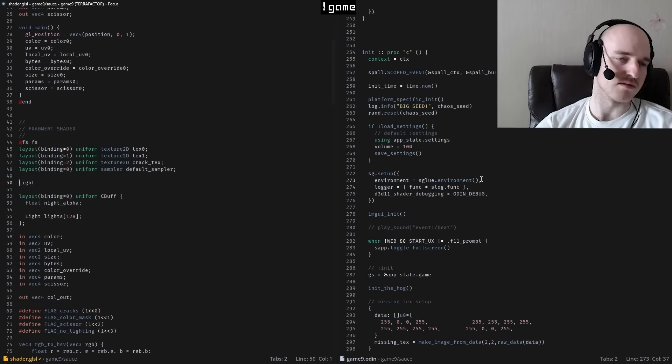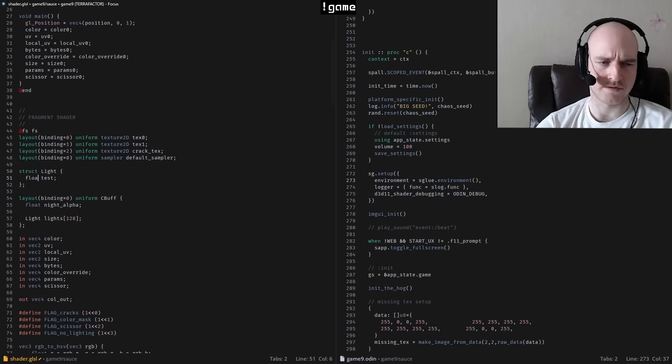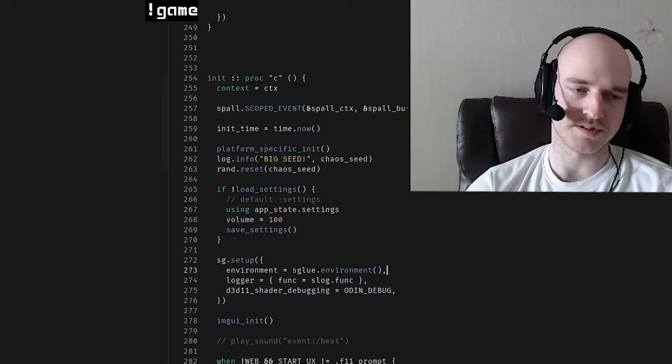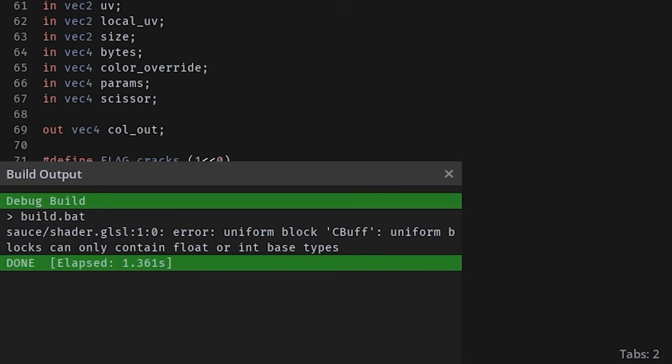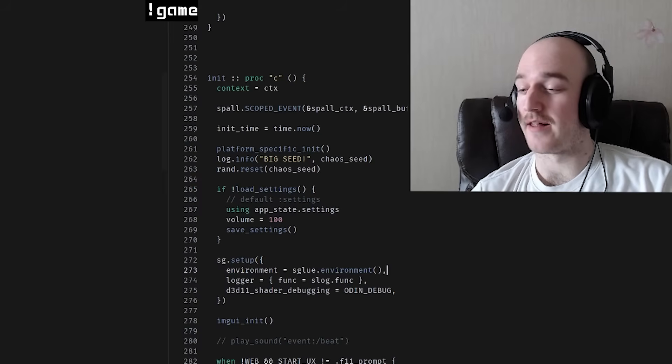I guess we could do a struct light and fill this out. Float 4 — no, vec4. If this compiles and actually works, we should be fine. 'Uniform blocks can only contain float or int-based types.' All right, that's an L, dude. This might be a little bit harder than I thought.